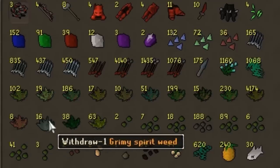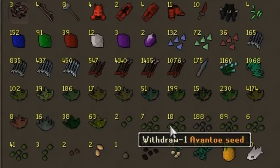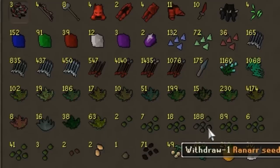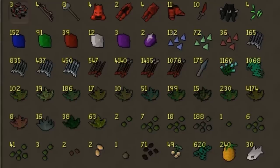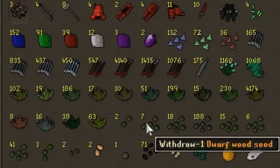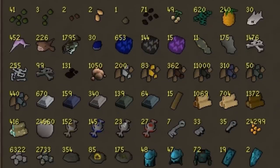We've also got wurgrali, spiritwood, and toadflax, and clean snapdragons. For clean herbs, we've got avantoe, dwarf weed, ranarr, and fellstalk. There should be 15 snapdragon seeds in the tab — that's what I originally had — all the other seeds will be sold. Then we have lantadyme seeds, toadflax seeds, torstol seeds — three of those, though there should be eight, so just calculate with three. Also: pineapple seeds, palm tree seeds, a magic seed, watermelons, and poison ivy berries.